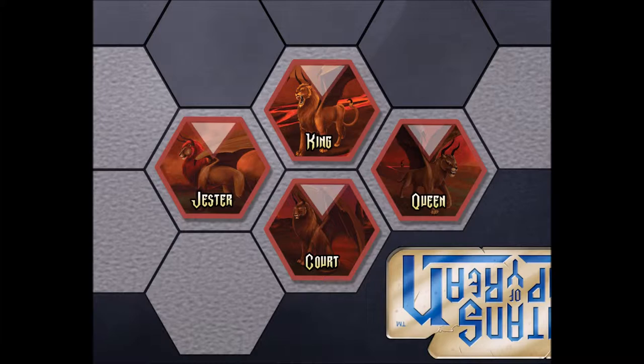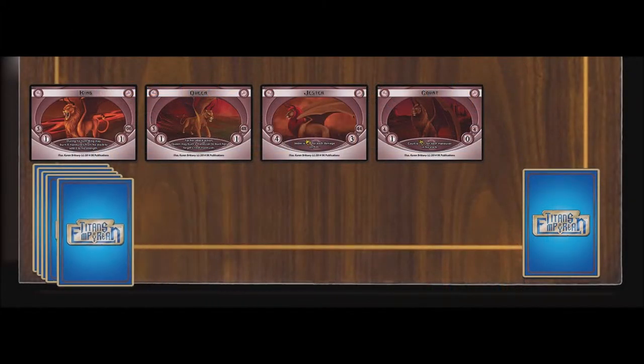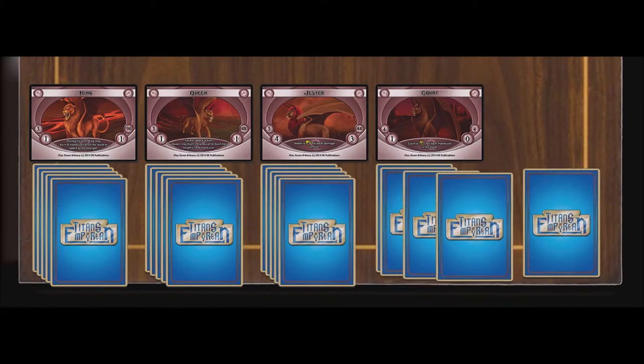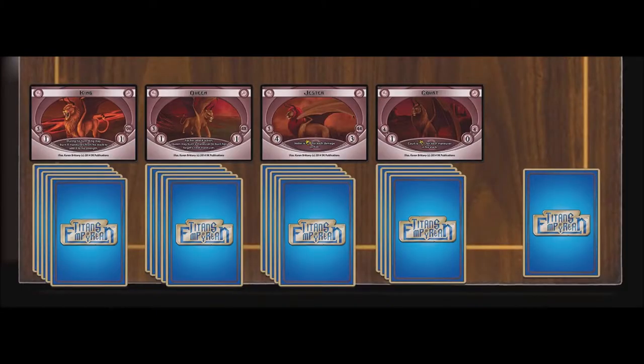Each player begins the game with a squad of four titans represented by hex tokens on the board and cards on the table in front of you. Each player also starts with a deck of 28 maneuver cards. After shuffling the maneuver cards, deal out cards to each of your titans in order to build the maneuver stack. The number of cards you deal to each titan depends on the titan's stack size. When you are done, place any remaining maneuvers off to the side. This is your reserve deck.